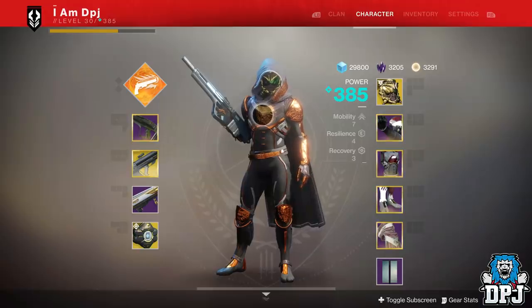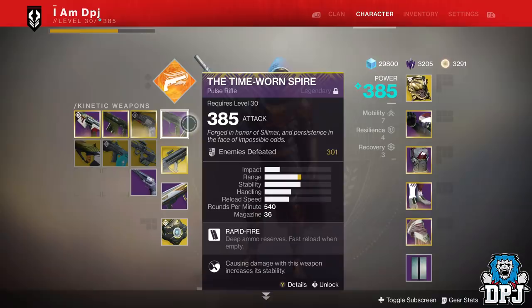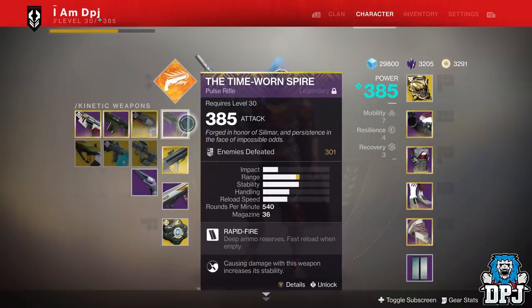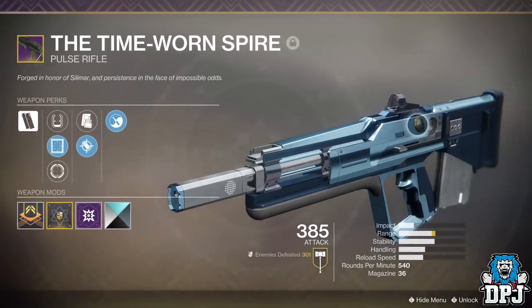I basically brought this out of my vault — it's a hidden gem, a weapon I made a video on a while back. The first gameplay I used with it in PvP, I got 4166 and probably the best gameplay I have ever had. I got a 'We Ran Out of Medals' medal and literally almost got a second one. The Time-Lost Spire, this Iron Banner pulse rifle — an absolute animal, people.